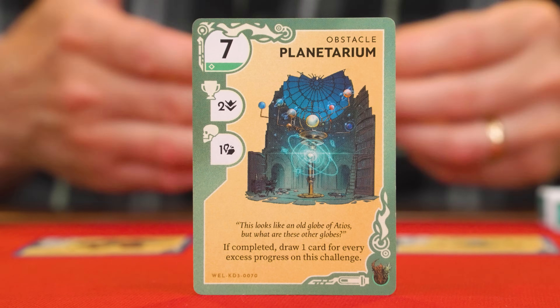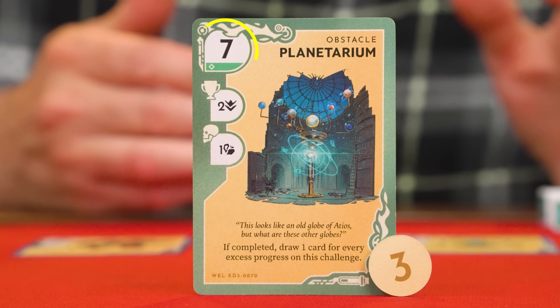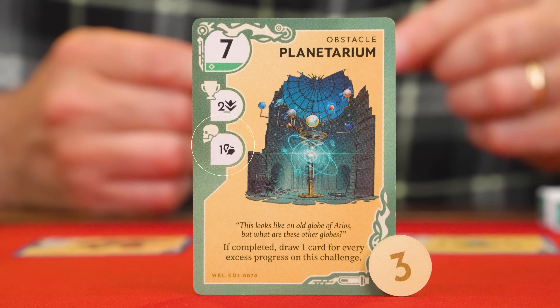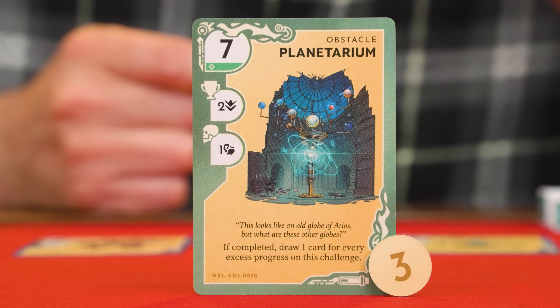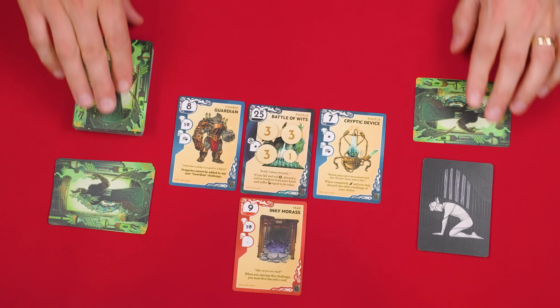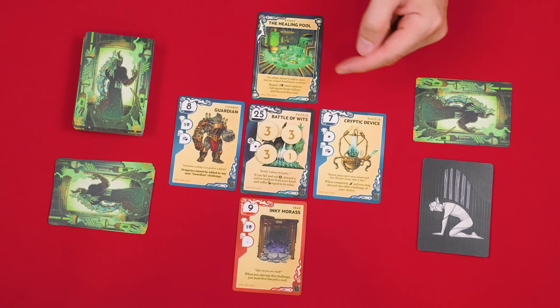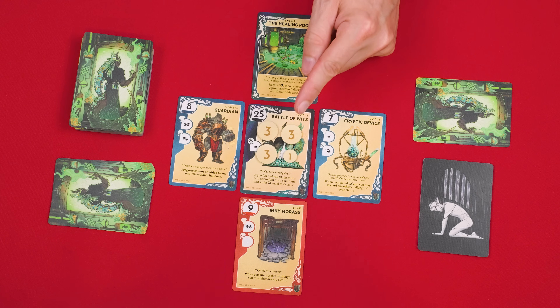Interacting with a challenge means attempting to overcome it by adding progress tokens to it. If you add a total value less than the difficulty, you suffer the penalty. But if you add an amount equal to or greater than that value, you succeed and gain the reward. Succeeding removes the card, and then a new one takes its place. In this way, you'll be removing cards from around the master, working your way down through this well deck until it's empty, which will cause this central card to flip over, revealing the master that you'll then need to defeat.